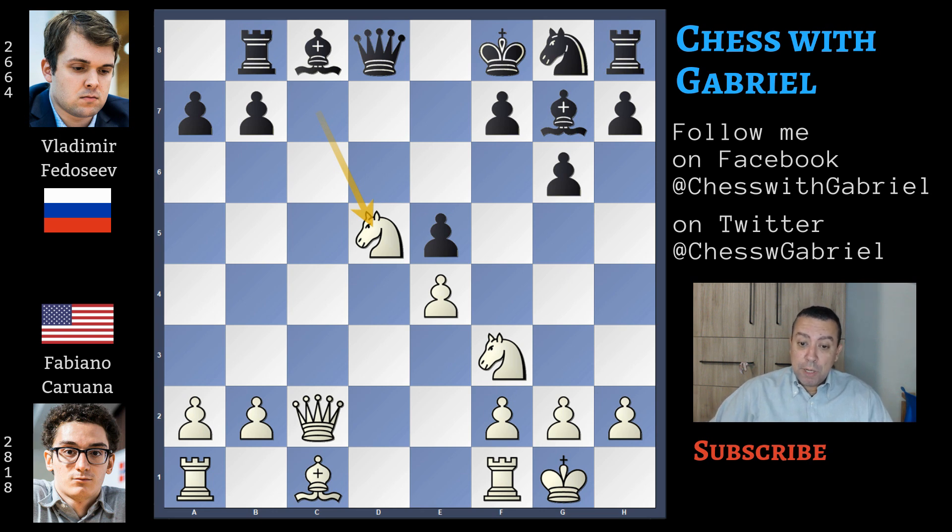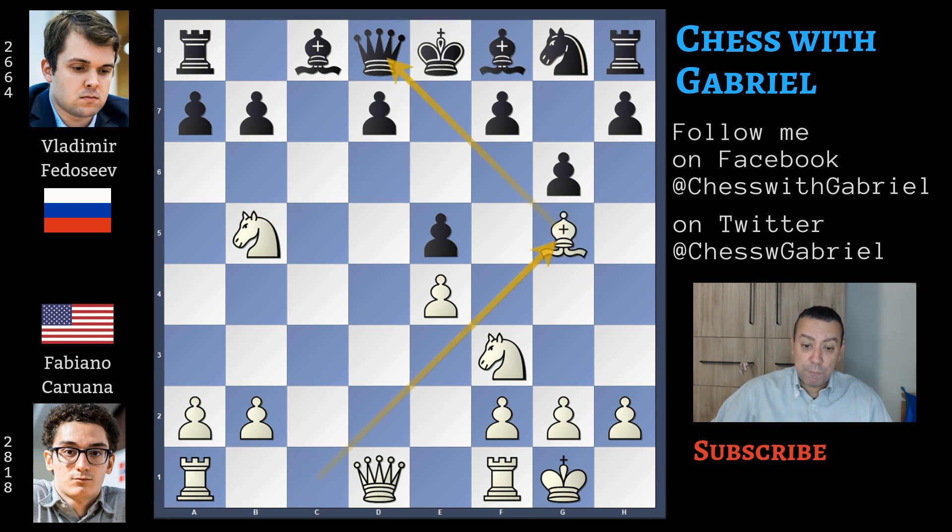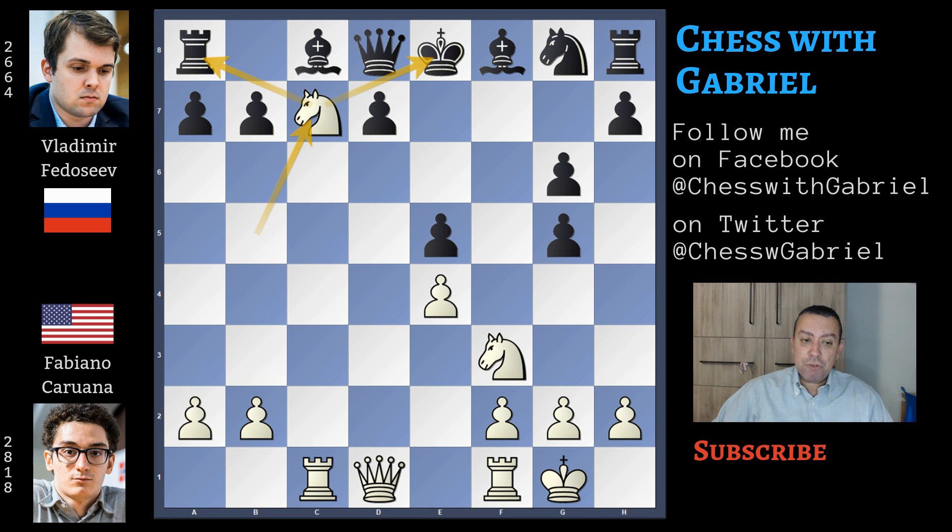Last thing I want to show you: after the knight recapture on b5, bishop to f8 is another blunder because here comes bishop to g5, f6, now rook to c1 with the same idea, and if f captures the knight jumps, the king can't castle anymore, knight captures. White is almost completely developed and black is in a terrible position with an exposed king.